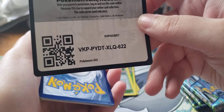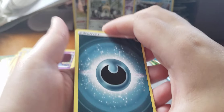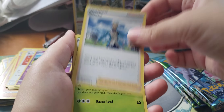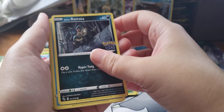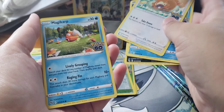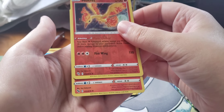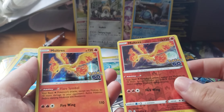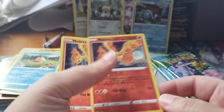Four packs to go. Energy, Trainer, Ivysaur, Trainer, Ralts, Wimpod, Slowpoke, Bidoof, Magikarp — ooh, a Reverse Moltres! I don't have that one yet. And another Moltres. That's kind of funny — it's the same card in a pack, but one's the Reverse. Okay, I'll take it.